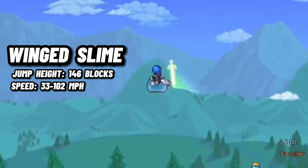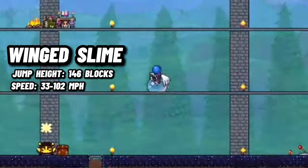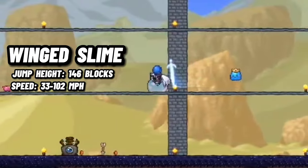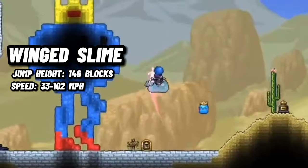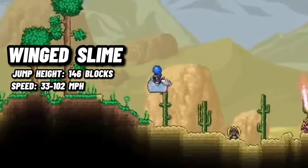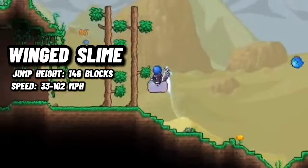The Winged Slime will also do damage to enemies jumped on while using it, and it can float in all liquids. This mount has a 25% chance to be dropped by the Queen Slime in all modes, making it an amazing mount that's easy to get.